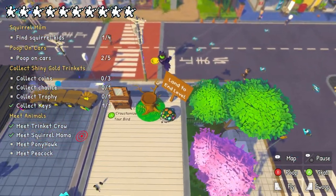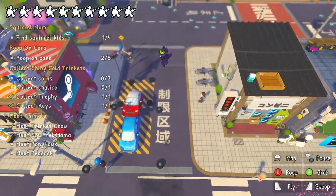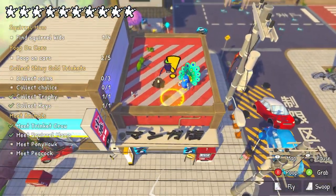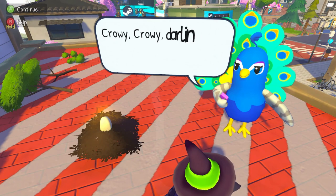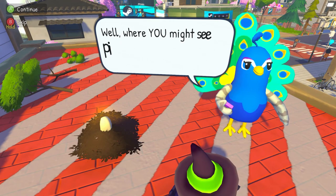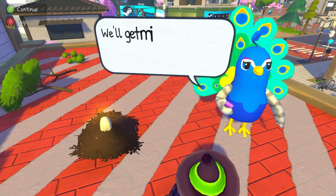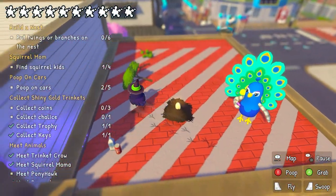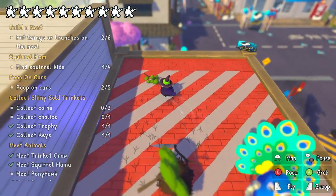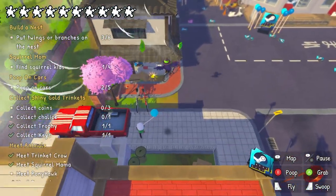Let's drop that — yoink, it's mine! There's also something over here. We'll see what this peacock wants. 'Crowey, look at this sweet sweet bird! Oh you might be seeing a pile of sticks — I see opportunity. Let me raise up this beautiful nest and I'll snag some cool eggs. I'll get millions of likes!' We've got to get some branches and twigs.